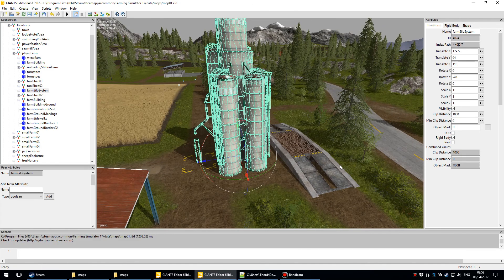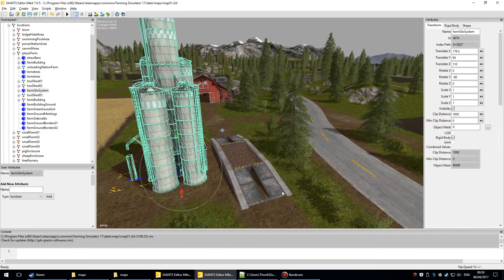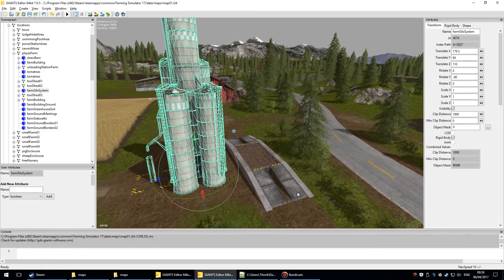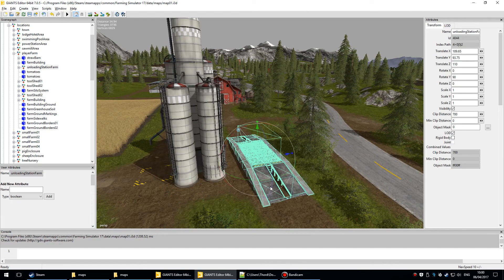There are two parts to a farm silo system. What I'm going to do first is export both of those from this map to another. The first one is over here and it's actually called the unloading station farm.